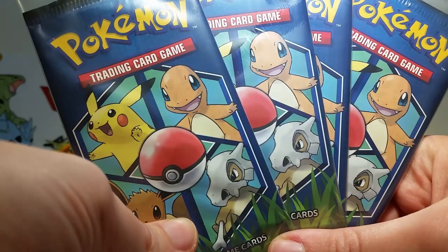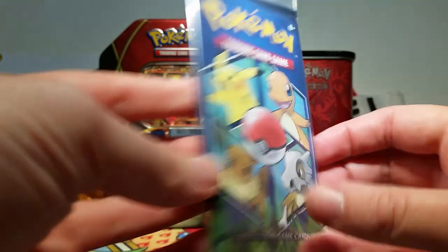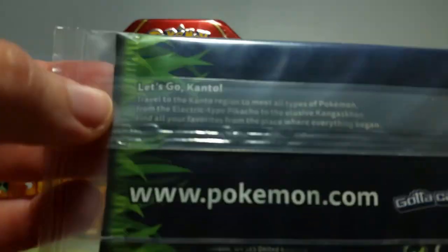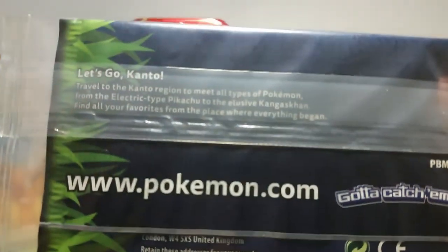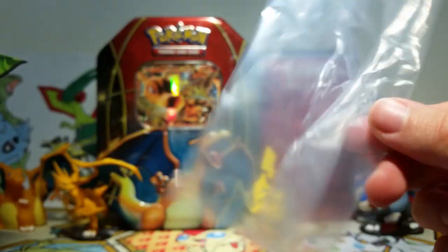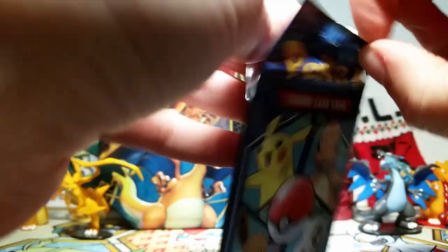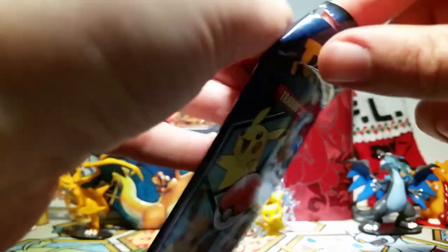We took all the packs out of the cereal boxes. We've got Pikachu, Charmander, Cubone, and Eevee on the front with a 'Let's Go Kanto' sort of message on the back. Every pack is protected by a little bag that feels exactly like a cereal bag. All four packs are now outside those wrappers and we're just going to see what we get.